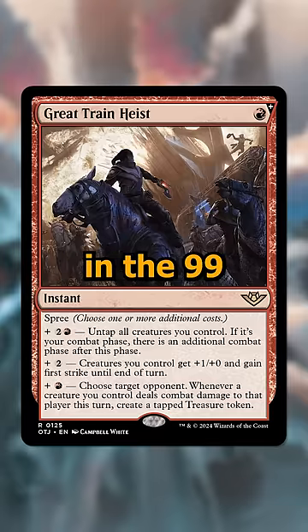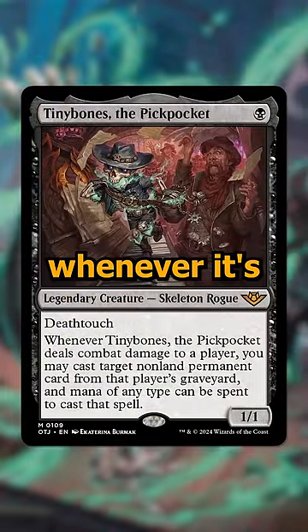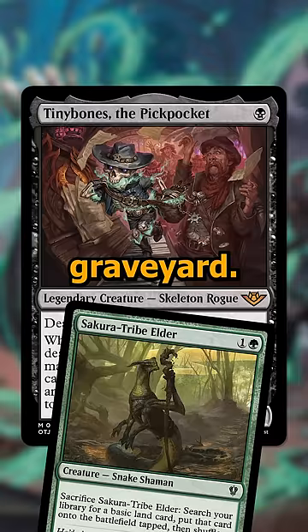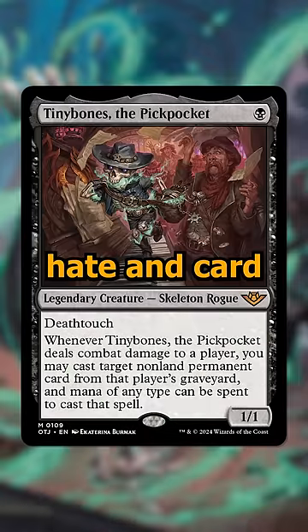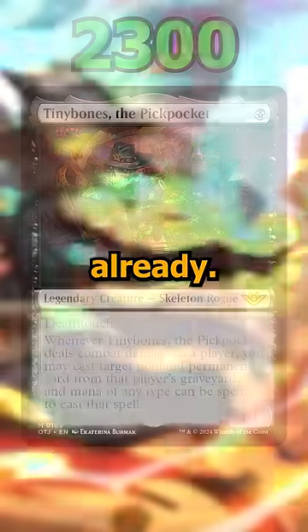And finally, the most popular card in the 99 is actually Tiny Bones the Pickpocket, a one cost 1/1 with deathtouch that, whenever it's dealing combat damage to a player, lets you cast a non-land permanent from that player's graveyard. This card is both graveyard hate and card advantage, allowing you to cast your opponent's best things from their graveyards. It's in over 2300 decks already.